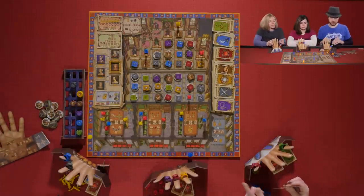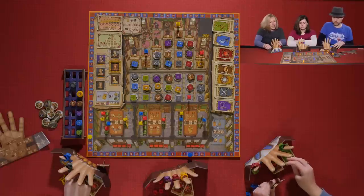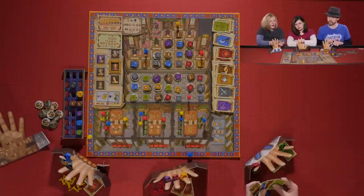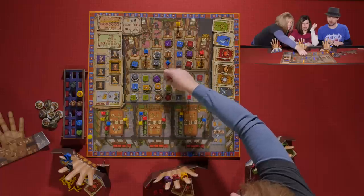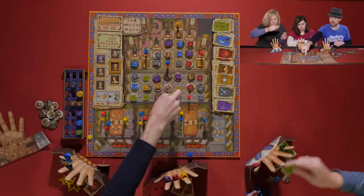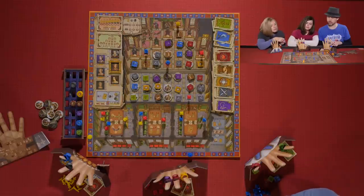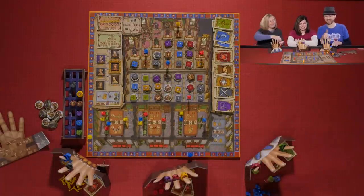Sarah takes the E action, which allows her to spend cards and move a courtier — up to seven times. She spends four cards: red, green, brown, and blue, running up the track trying to get the top spot. She also has a black token to spend.